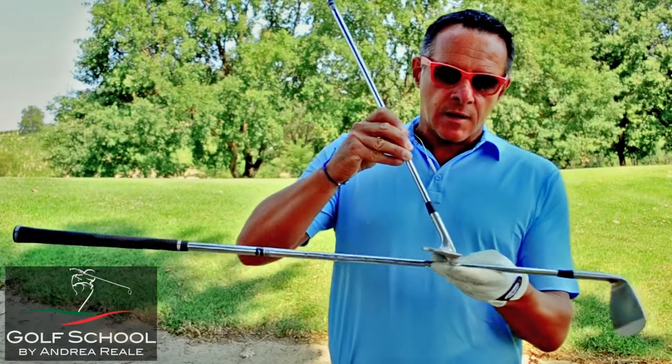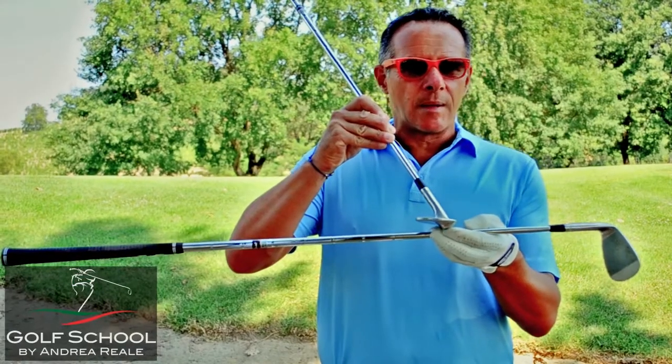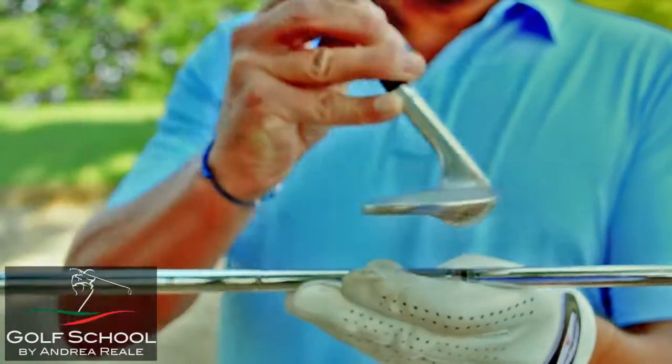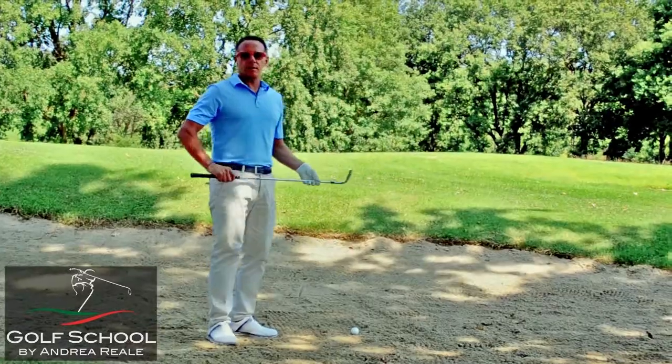Il sand è fatto in questo modo: se voi notate, la parte anteriore guarda verso l'alto mentre la parte posteriore guarda più verso il basso. Questa parte si chiama bounce ed è quella che serve a far sì che il bastone possa scivolare sotto la palla, facendo in modo che la testa del bastone esca velocemente dall'altra parte.